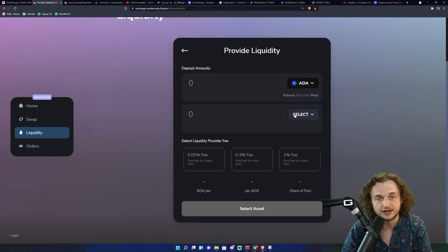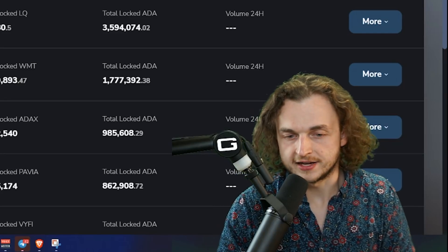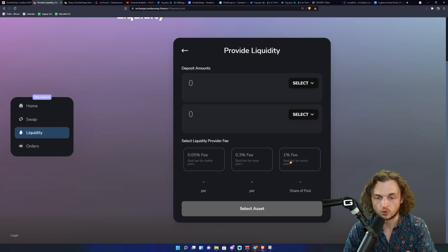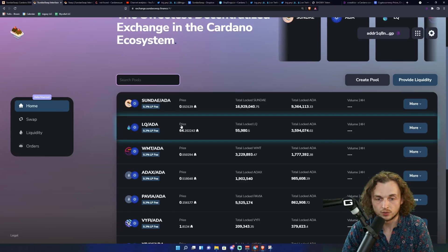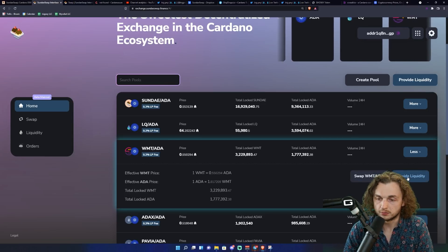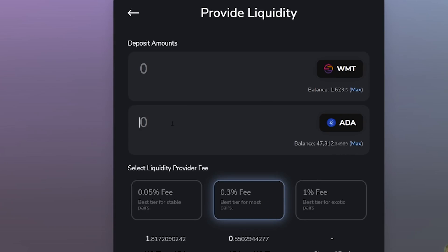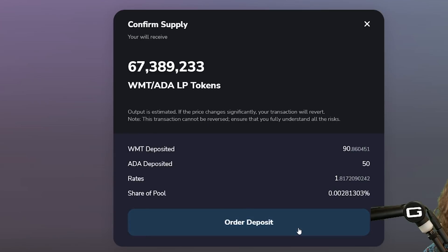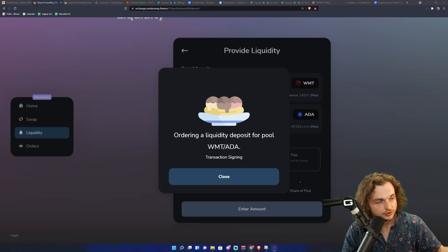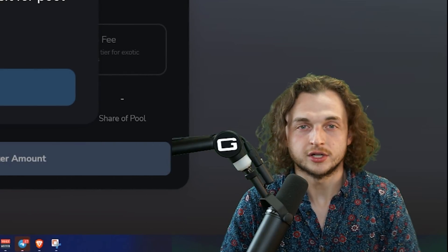Select the fee tier and whatever token pair you want to provide, then proceed. We're going to provide liquidity to a pre-existing pool. The fee you select determines what portion of trading fees you earn from people using that pair. We'll click 0.3% as that seems fair. Click 'Provide Liquidity,' type in the amount — it's a 50/50 pool, so we'll do 50 ADA today — then click 'Provide Liquidity' and 'Order Deposit.' You'll get a signature request; type in your password to sign and submit the transaction.